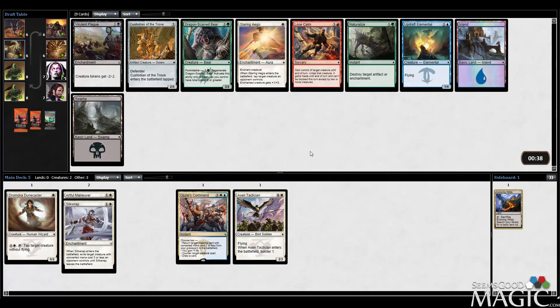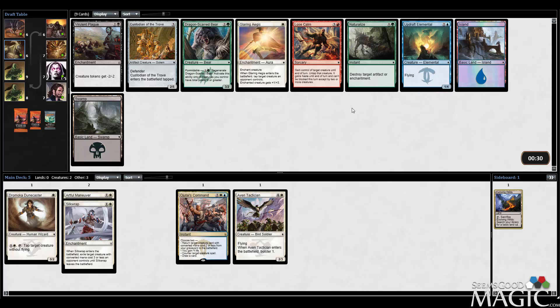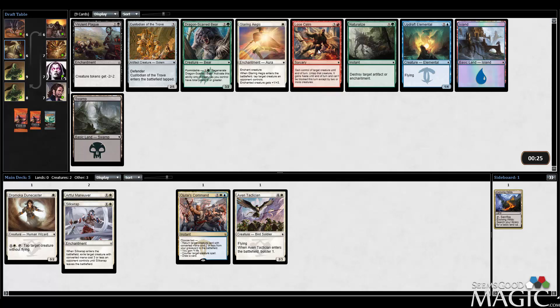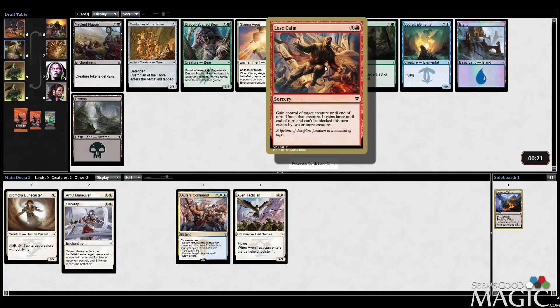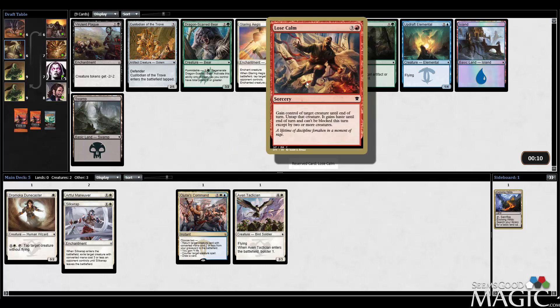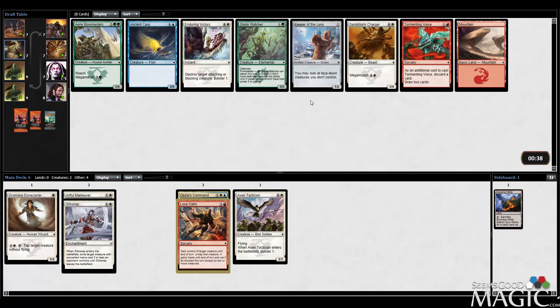Maybe I should have done some reading on this. Updraft Elemental is a 1-4 flyer for 3 - that's not bad actually. Lose Calm: gain control of target creature, untap it, it gains haste. I think I'm actually going to take Lose Calm. Now that Exploit is in, I could pick up one of those Exploit bounce dudes, then gain control of a creature, pay another mana, sack it post-combat, bounce something else. I think it's slightly more exciting than a 1-4 flyer, although a 1-4 flyer is definitely not bad.